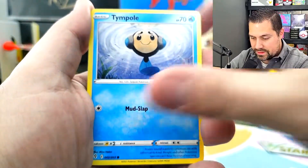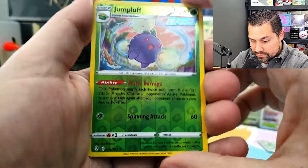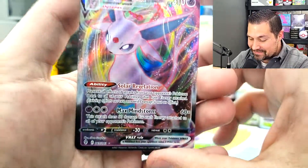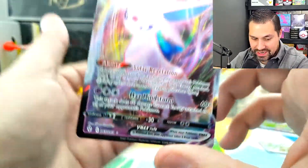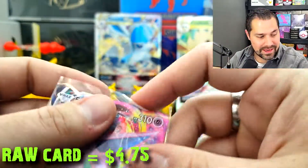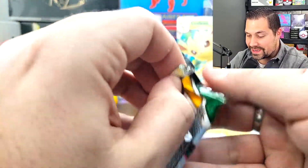Something's got to give in one of these packs. Psyduck, Eevee, Jumpluff, reverse holo, and it's a rare. Espeon VMAX! Now that is a good hit there — nice little pull. I knocked over all my sleeves so we're not going to do that reverse holo one in case we get a pull here on the last pack.